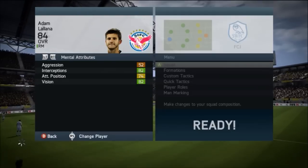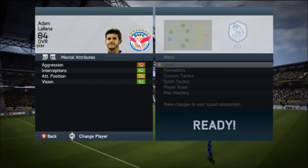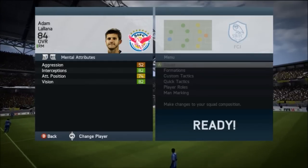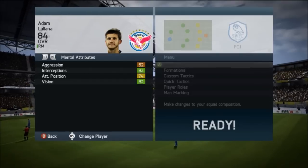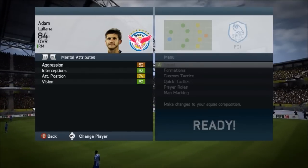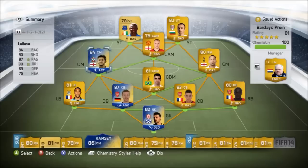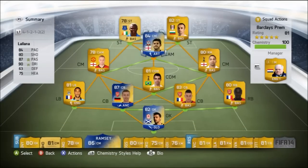Looking at the physical attributes, they were not too bad. Moving over into the mental attributes, this guy's got his vision at 82, so he's very nice at finding those through balls. Attack positioning is quite nice as well at 82. I found him quite decent as a center forward — probably a little bit more enjoyable as a CAM and center forward than as a center mid or CDM. Do not play this guy as a CDM — all of his attributes just make him more of an attacking player. I put him more or less as a CAM in game.